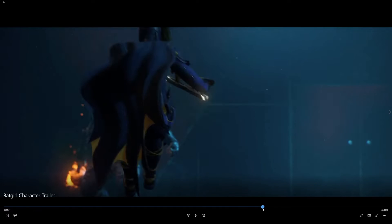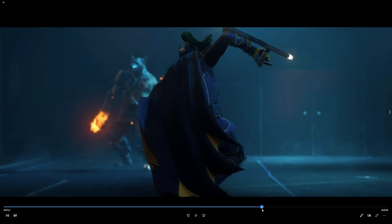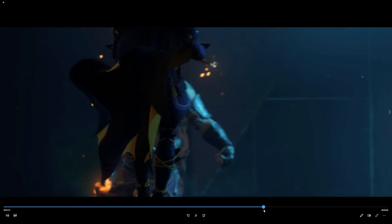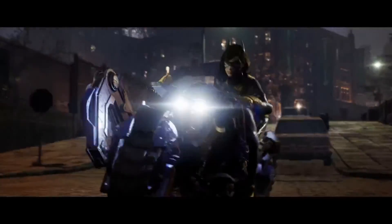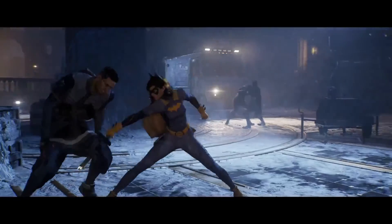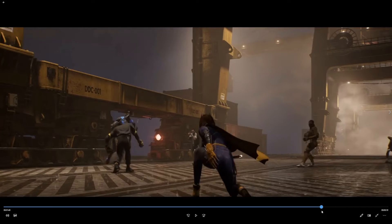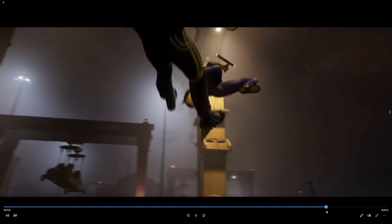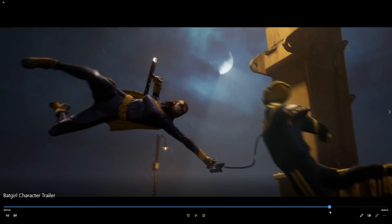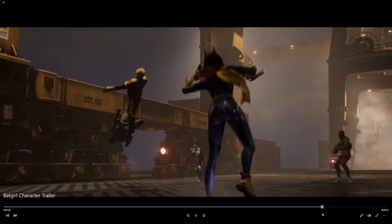Not sure exactly how it works, but it looks like she's grappling onto the enemy, launches herself towards him, and then does a drop kick. Then here we see some of the combos you can do — it looks really sick. Nightwing launches the enemy up in the air, Batgirl finishes him off by grappling him towards her, kicking him far away, grappling onto him again, pulling him towards you, and then absolutely destroying his neck. That was super cool.